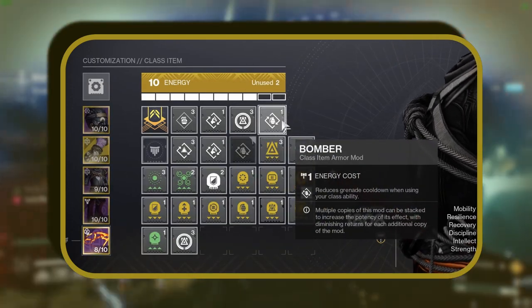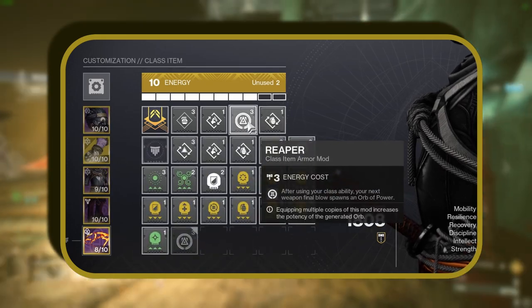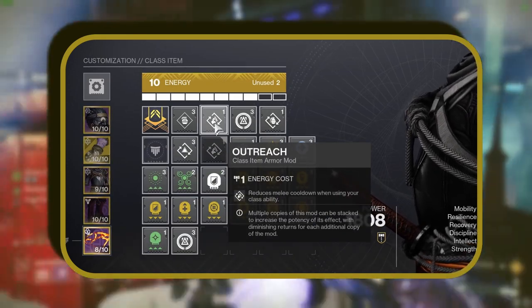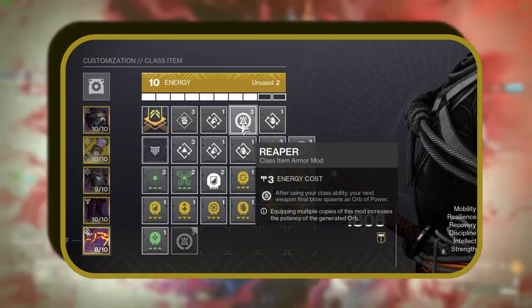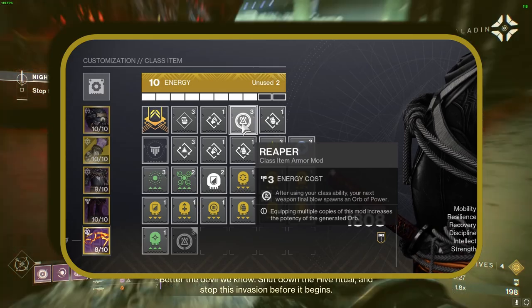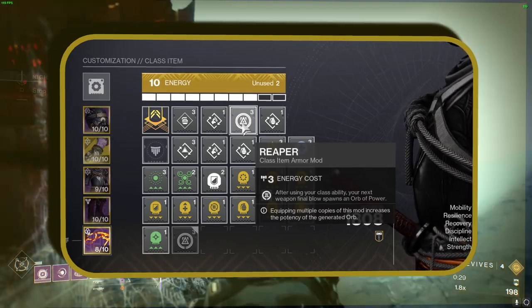In addition, we're deploying an Outreach mod, which minimizes melee cooldown with class ability use. To round it all off, we're integrating the Reaper mod, assisting in producing another orb of power after scoring a kill post class ability usage — a common occurrence in this build.